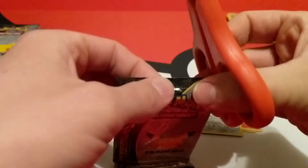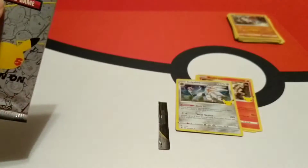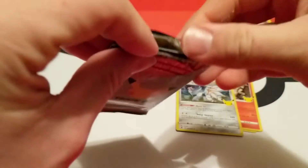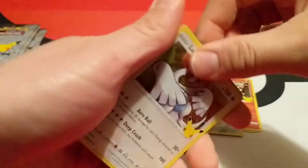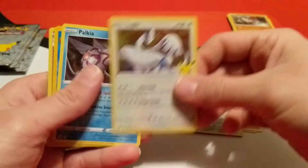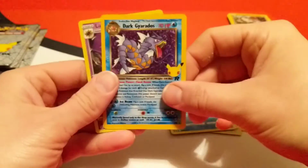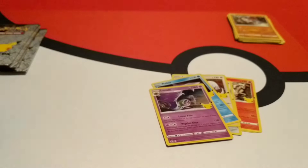Starting off fairly decent. Let's open the next Celebrations without slicing any cards. We have Lugia, Palkia, Dark Gyarados — another one I haven't pulled before — and a Lunala. Nice.